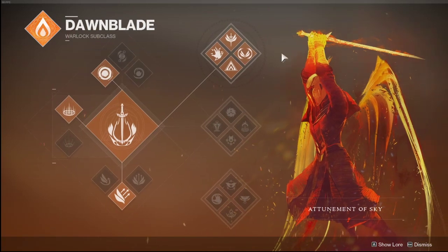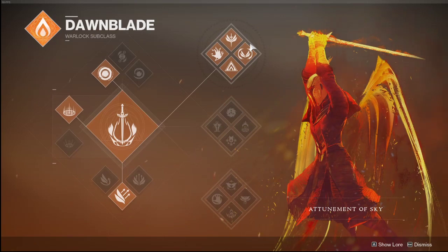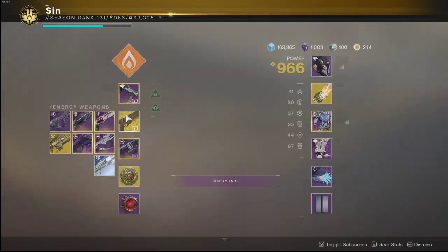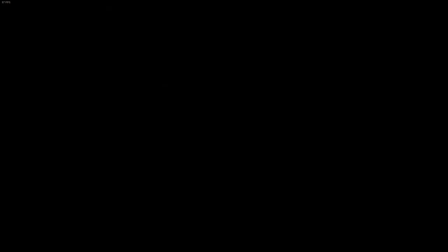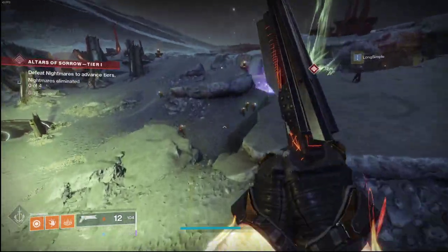So this is getting changed tomorrow — as of the making of this video, this is getting changed tomorrow. You will be able to throw fireballs and you will be able to dash a lot quicker and with a lot less of your super used. I'm running that and I'm running Sunshot, which is a weapon that got a recent buff in Shadowkeep. And we're just going to go at this and I'm going to show you guys what I am talking about here.